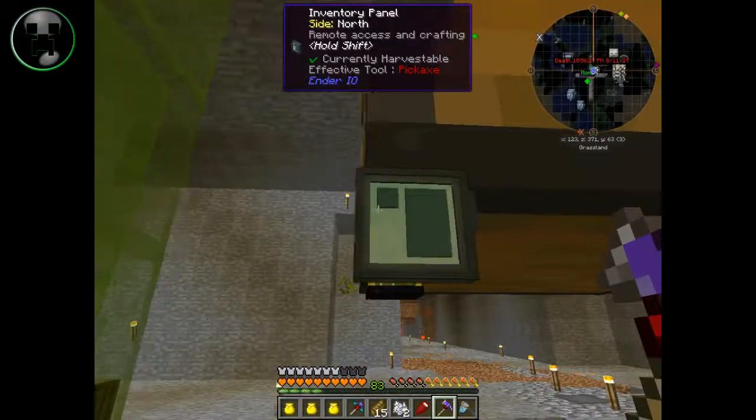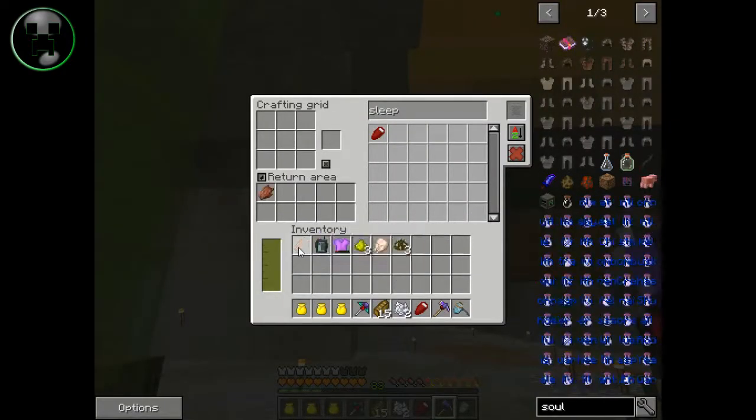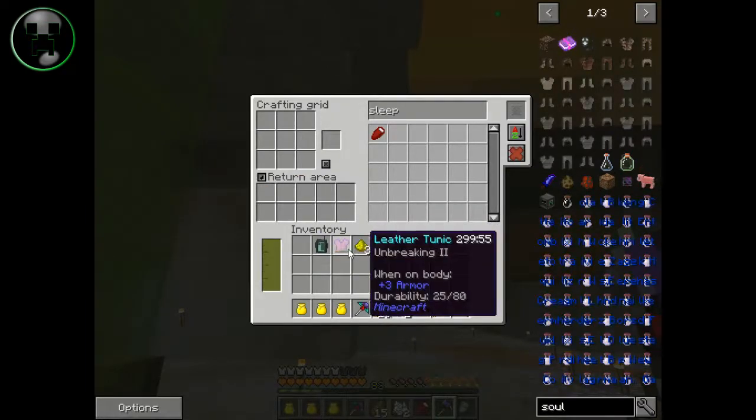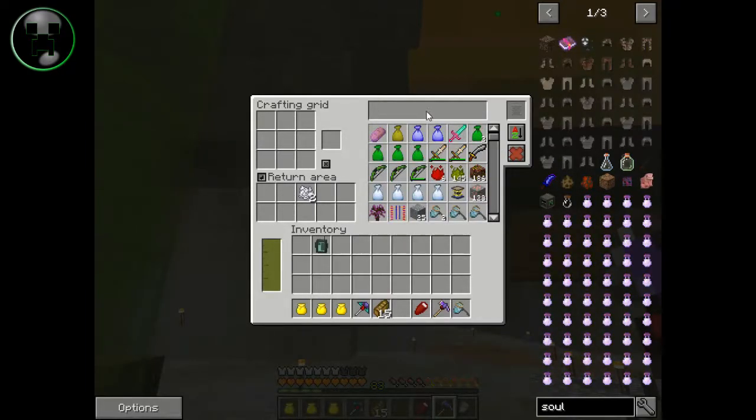This is from Ender IO. It's called an inventory panel and it works kind of like the same as refined storage — just a little bit of delay as you can see when you put the stuff in here. Not too much, you know. It works kind of the same; you can search for stuff, though sometimes the items glitch out like that.